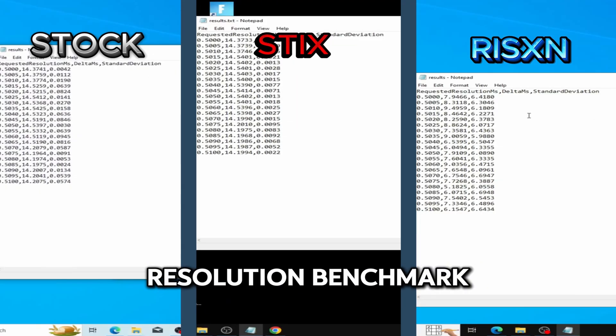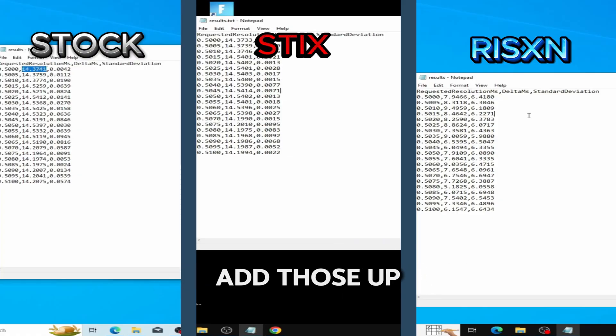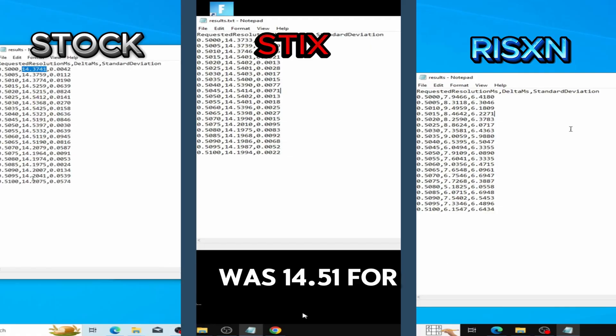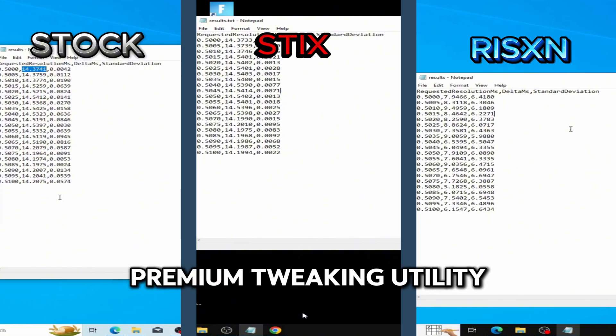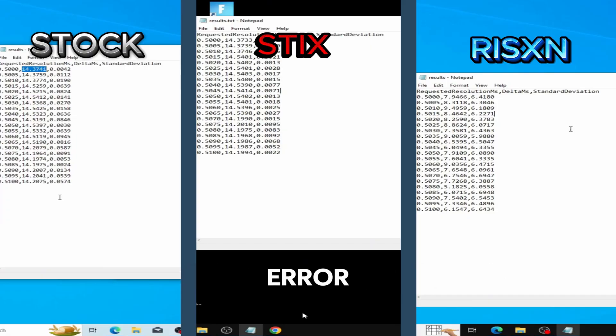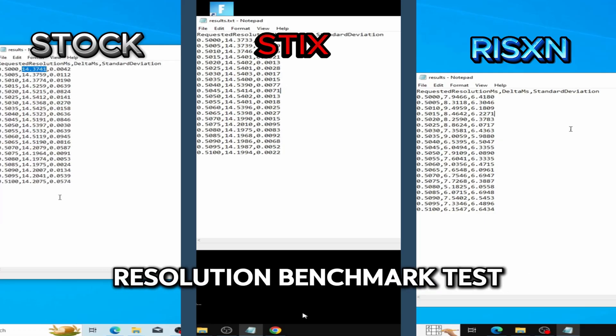For the time resolution benchmark, pay attention to the middle column of numbers — we add those up and average them out. The stock OS averaged 14.51, and the Styx premium tweaking utility averaged 14.55, which I believe is a margin of error. I don't think using the Styx utility will give your system less responsiveness. The Risen Tweaks Extreme Panel had an average of 7.4, giving it the win by a mile for the time resolution benchmark test.